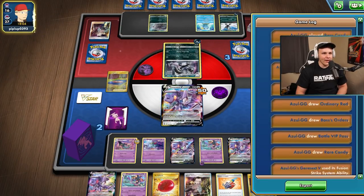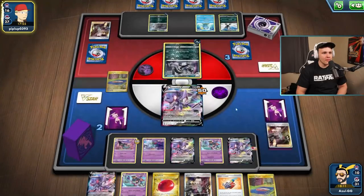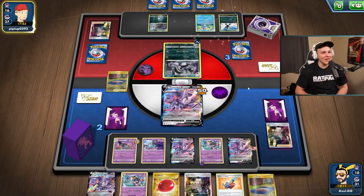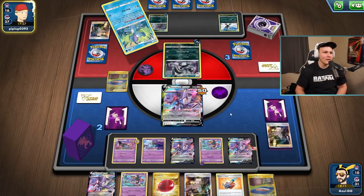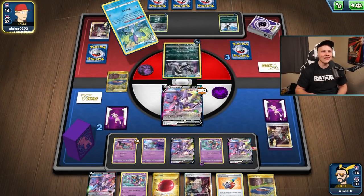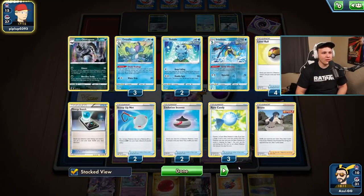If I KO their active with Dragapult, they're an energy away from KOing with Obstagoon - but they have to Boss KO this Obstagoon. Oh, there's a Drizzile though. I feel like us having the two-prize Pokemon in play finally caught up to us. My opponent was able to set up a play where they can KO one. Maybe I should have killed that Obstagoon - I did talk about that. They were down three Rare Candy though, so maybe they couldn't have set up another Obstagoon. Maybe I should have just killed the Obstagoon there.